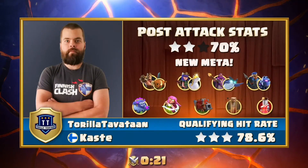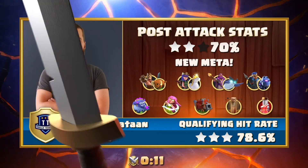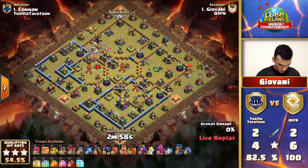The multi-inferno at the top maybe took down too many super archers and yetis, and the king just wasn't strong enough to push through the top side. I'm really not convinced about the four earthquakes - I feel like there could be something else, like another jump with one rage, because the log launcher already opens up so much. It's a strategy question. Either way, QSFN is going in next with their lalo.